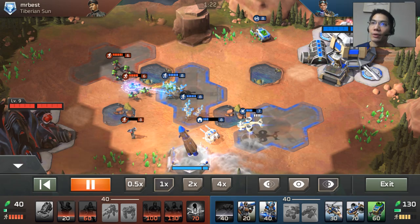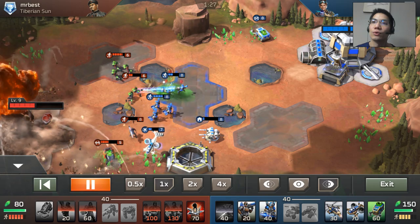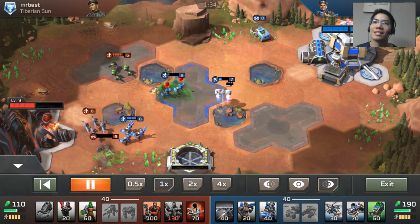And boom, there we go. Now I'm going to move my harvester. I'm going to move my shockwave and try to go two on one. My orca is still very low level so it's basically made of jelly — any hit and look at that, it still doesn't die.